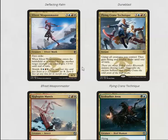Efreet Weaponmaster is a six mana 4/3 with first strike. When it enters the battlefield or is turned face up, another target creature you control gets +3/+0 until end of turn. First strike is pretty good. You don't want to play too many of them since it costs six or five to morph, so it's kind of expensive, but it's okay.